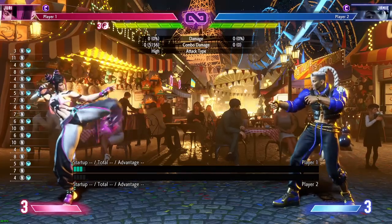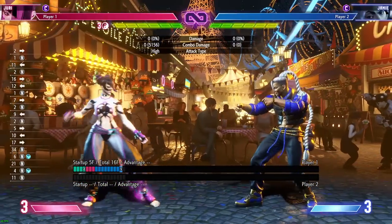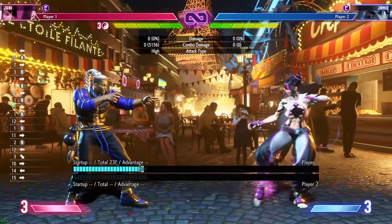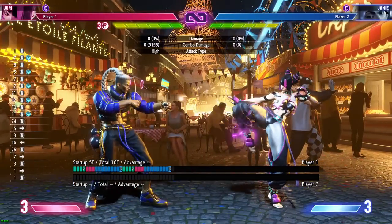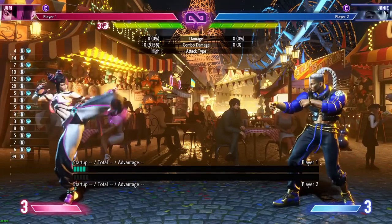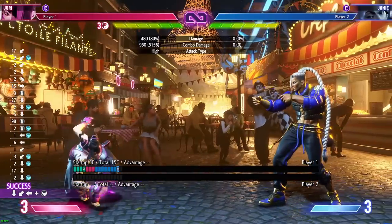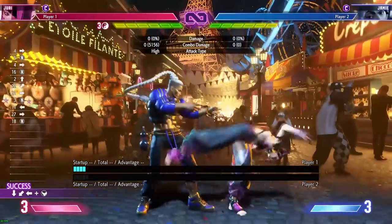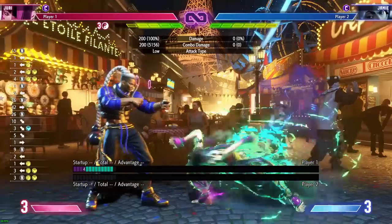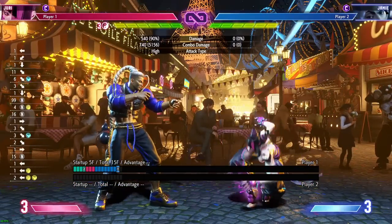Stand light kick is five-frame startup — a quite good ending poke, especially when you're about to take down an opponent. It combos into certain buttons such as stand medium punch, and it reaches surprisingly far — it can punish heavy DPs from very far range. Crouching light kick is also five frames, a pretty solid poke. Crouch light kick into crouch jab into store is a safe string. When Drive Rushing in neutral, because you're plus seven on hit, you can combo into stand medium punch to establish a good 50/50.